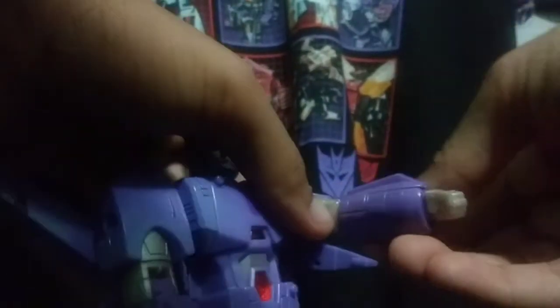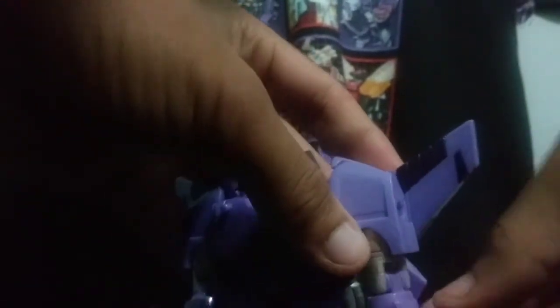Rotation at the bicep is limited due to the wing but is doable. As you can see, 90 degrees of bend at the elbow. It is doable to do the full 360, but due to how the wings don't really have a place to go on the arm, they just hit the back wings that fold onto his upper arm. He does have wrist rotation, which is good to see on a lot of figures nowadays.